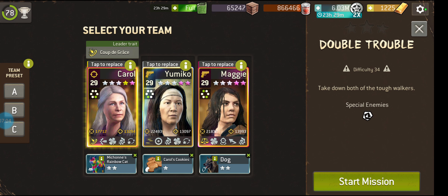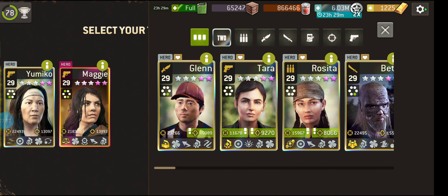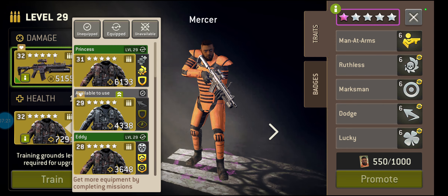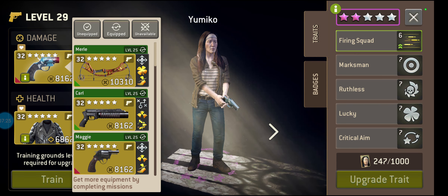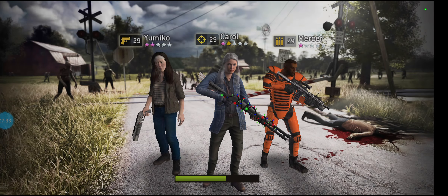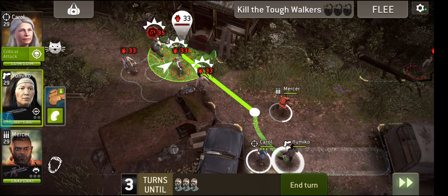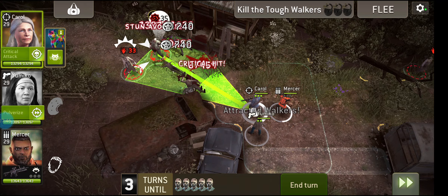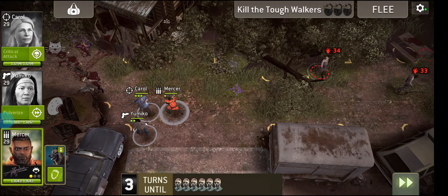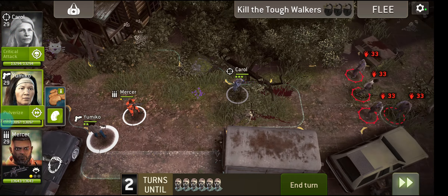Double Trouble: take down both of the tough walkers. Let's mix it up a little bit and bring Mr. Mercer. You're going to start at a bit of a distance from these targets. It's not necessarily the wisest setup, but I just want to blow some stuff up. You've got two big guys — one there, one over there — and you've got to take them both down. Pretty easy on earlier missions, but on trickier ones, bear in mind it might take a while. You've got a threat counter that can certainly be a problem.